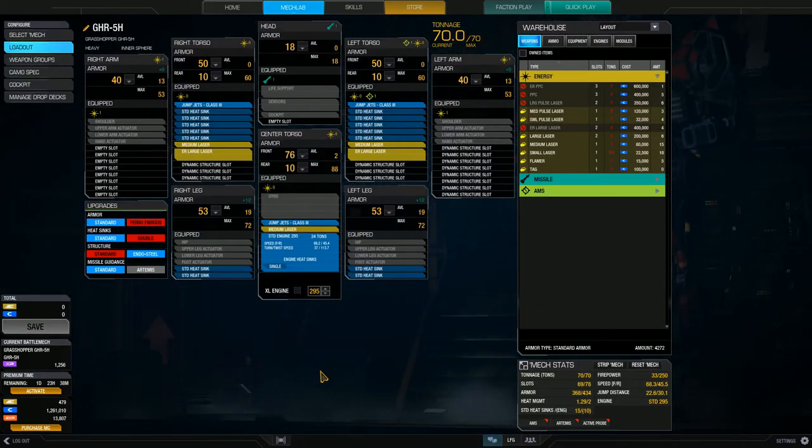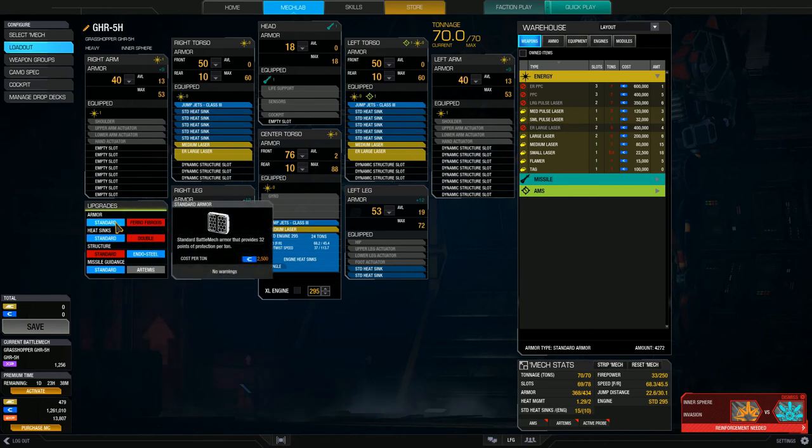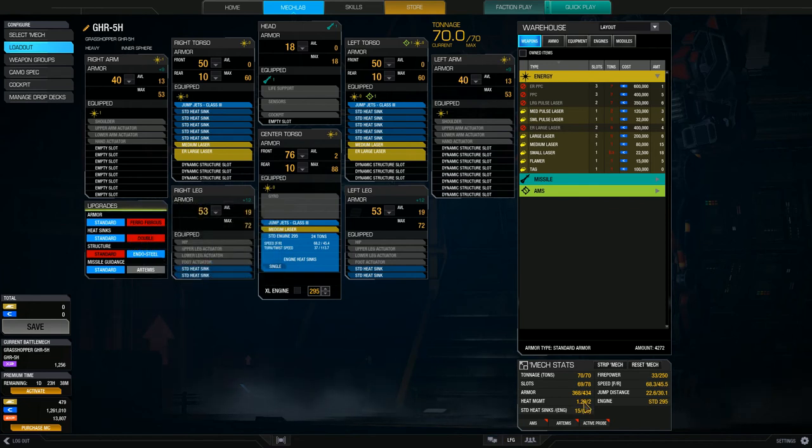Okay, here we go. This is a pretty standard sniper loadout based on the tech I had fitted. It's got a 295 engine which propels it at 68.3 kph, which is not too bad. Endo steel for the chassis, standard heatsinks and standard armour. Double heatsinks would be better, but I don't have the C-bills to readily refit to and from that kind of thing, so heatsinks are a take-it-or-leave-it situation. It does have 15 standard heatsinks on top of 10 in the engine, giving a cooling rating of 1.29 out of 2.